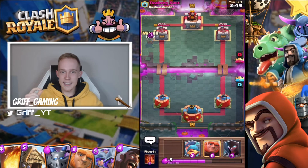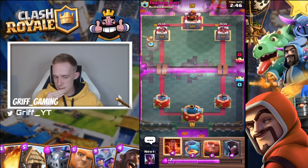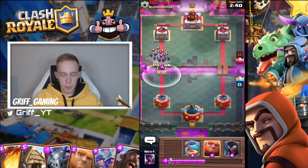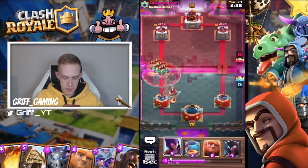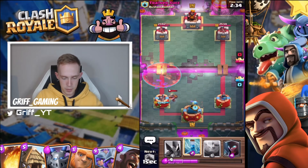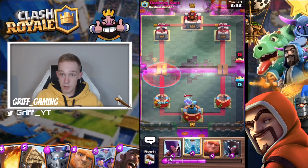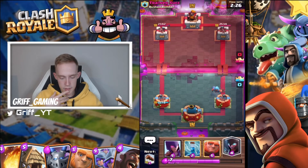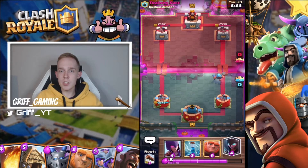Finally we've got miner in cycle. Playing patiently — just going to poison at the bridge there. Fisherman just to pull — I won't activate the king tower — but just gets a miner off the tower and also applies a bit of opposite lane pressure. Might go night witch this lane depending on if he reacts to the fisherman.